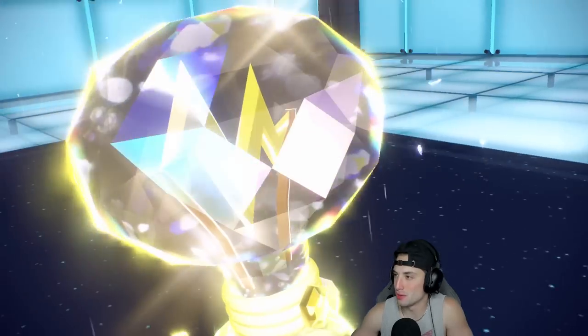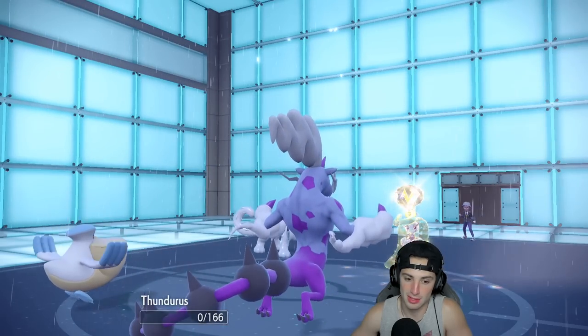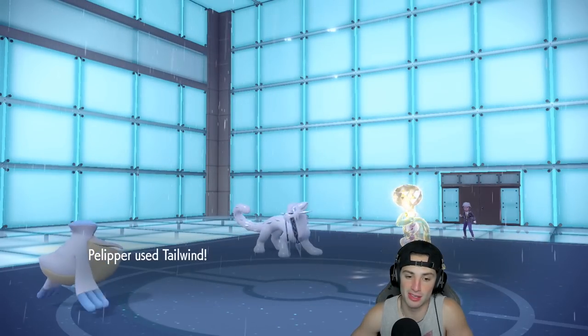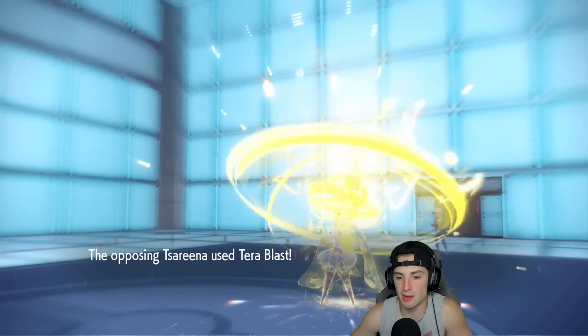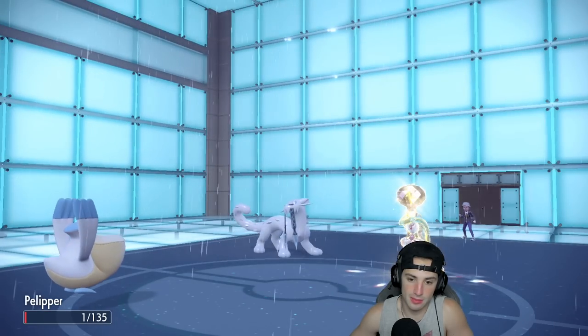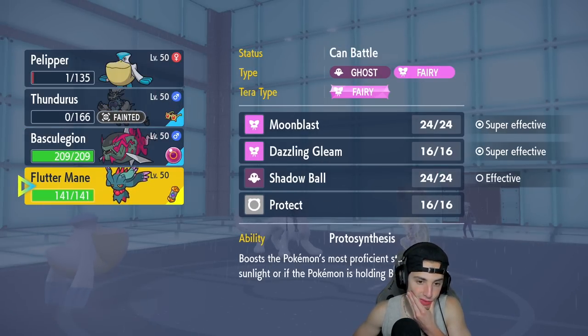I'm just gonna stay in here and go for Wild Bolt Storm. He ends up Terastallizing turn one — I thought it would be Shenpal, but it's Serene going straight electric. That Ice Spinner does some big time damage. I'd rather just let Thunderus die out than swap a Pokemon into that damage, so I'll set up this Tailwind. I still think we're fine. Tera Blast comes out — I'm stashed up now.